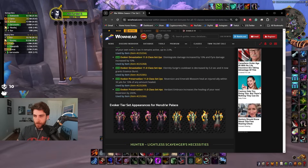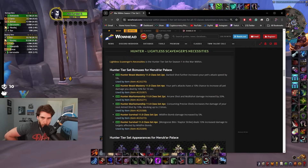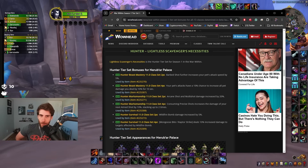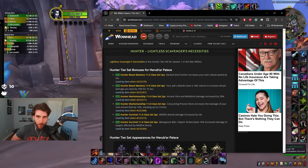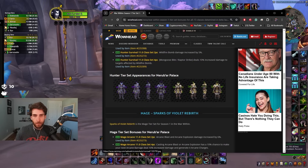Another simple one but very strong, and their tier looks kind of neat. Hunter: Beast Mastery — Barbed Shot further increases your pet's attack speed by 5%. Your pet's attacks have a 10% chance to increase all pet damage dealt by 10%. Arcane Shot and Multi-Shot damage increased by 20%. Consuming Precise Shots increases the damage of your next Aimed Shot by 10%, stacking up to two times. Wildfire Bomb damage increased by 5% for survival, and the 4-set deals 10% increased damage to targets affected by Wildfire Bomb.